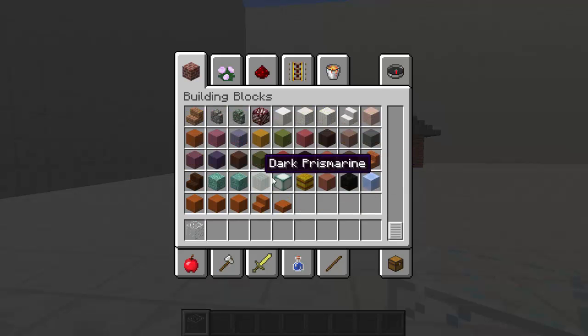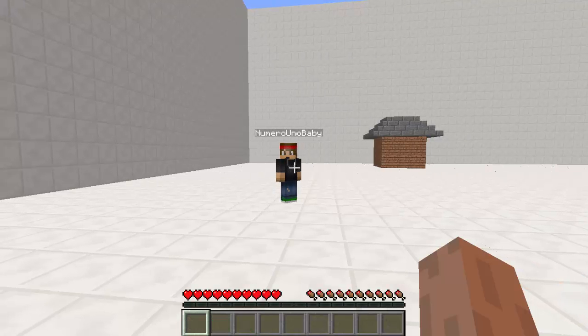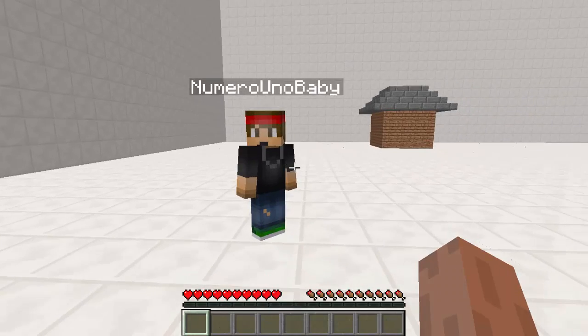Let's say maybe I can steal some valuable stuff from creative mode and then just switch to survival mode. Let's see how that works — and bam, we were switched to survival mode and the stuff is gone.